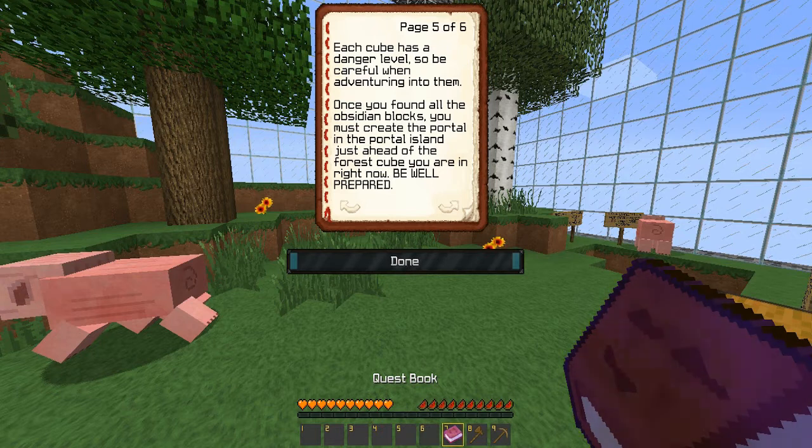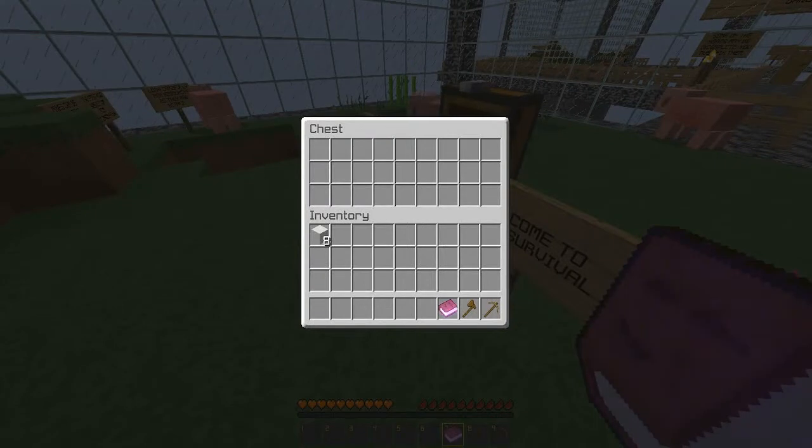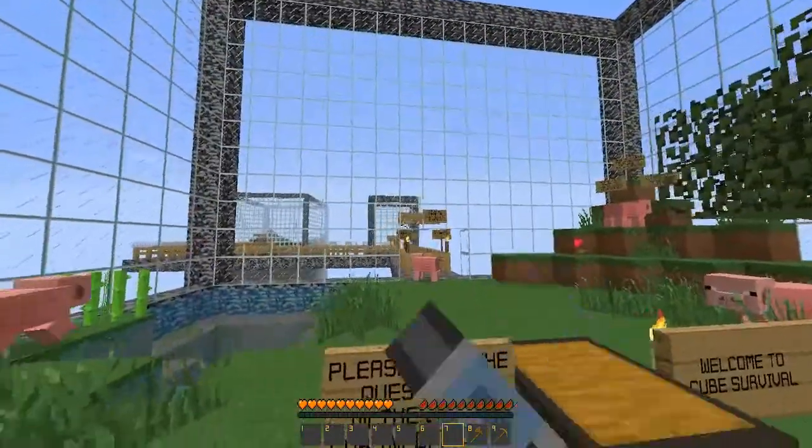Each cube has a danger level, so be careful when adventuring into them. Once you've found all the obsidian blocks, you must create the portal in the portal island just ahead of the forest cube you are in right now. Be well prepared for your final quest and best of luck, soldier. Sign off — Eldegar. So I guess that's the island over there.